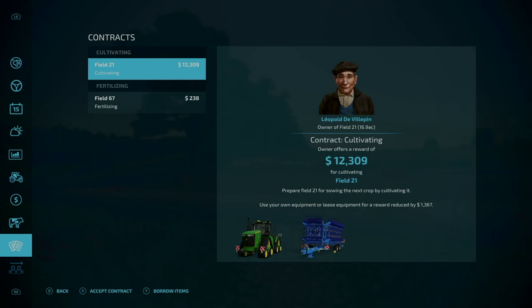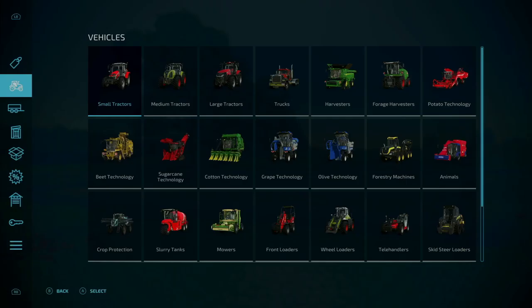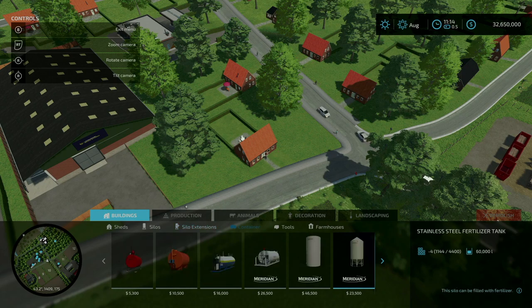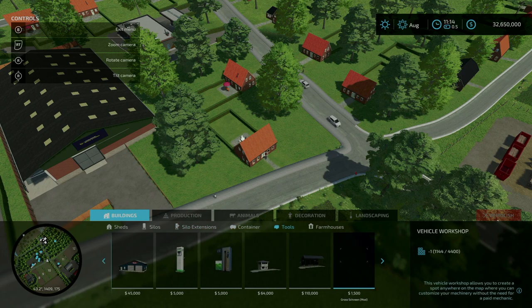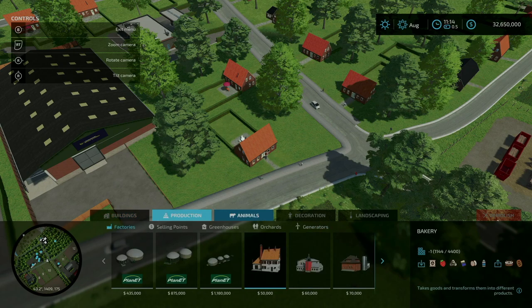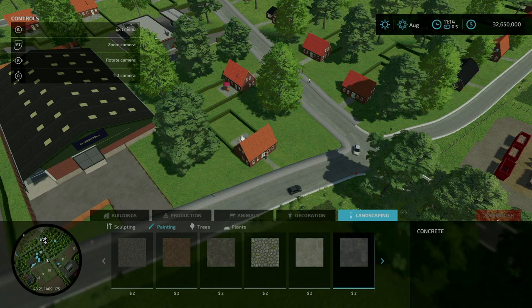We do not have animals to start out with. Contracts are available on this map. No production chains to start out with, and no collectibles. Looking at mods specific to this map in the buy menu, there are none. Under the build menu — nothing under sheds, silos, silo extensions, or containers. But under tools, sliding to the right, you'll see the Groschneen vehicle workshop, which is a mod specific to this map. There are also additional painting swatches under landscaping.